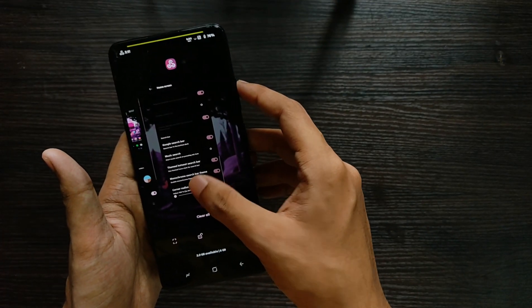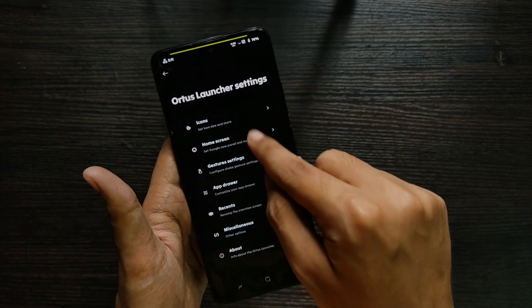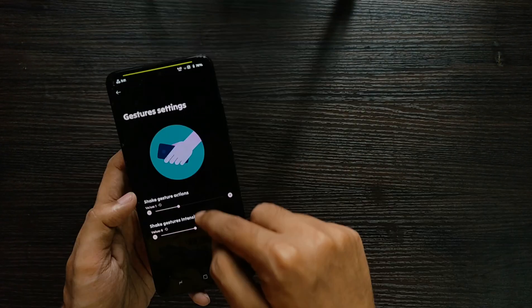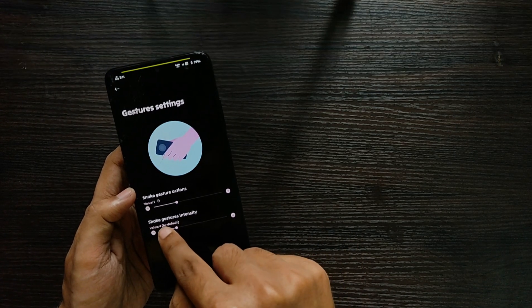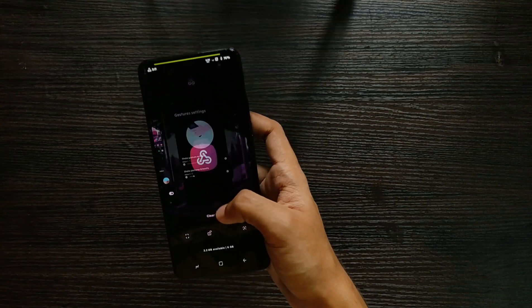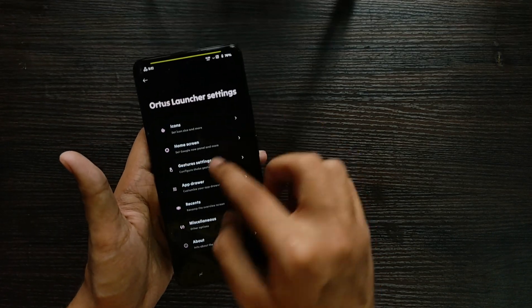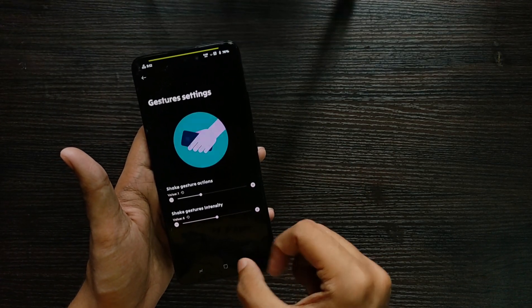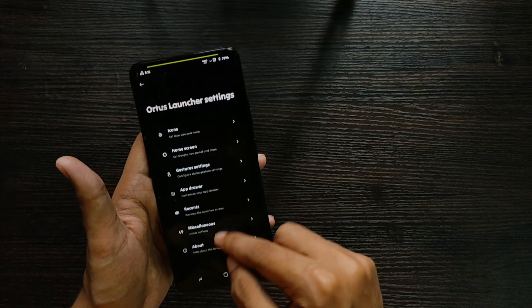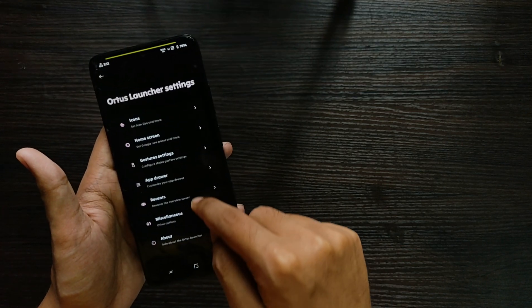Back in the Alters launcher settings, there's a gesture settings option — one of my personal favorites. When you apply it and lock your screen, it's really one of the best features in this launcher. I personally use it to turn the flashlight on and off. You can also customize the gesture shake intensity to prevent accidental triggers. You also get app drawer customizations like changing the number of rows and columns, plus some miscellaneous features.